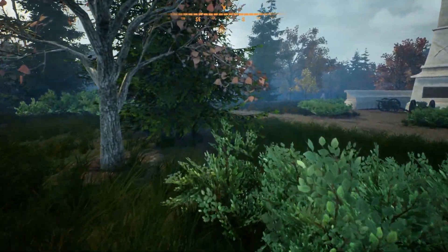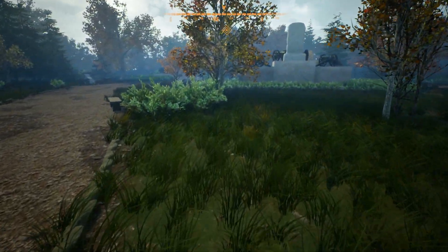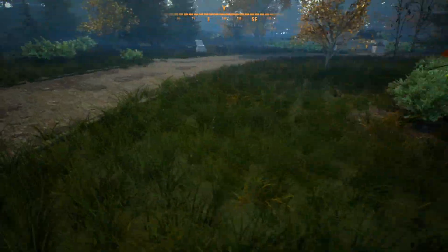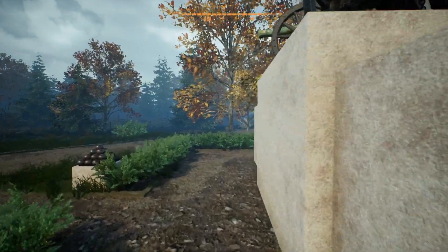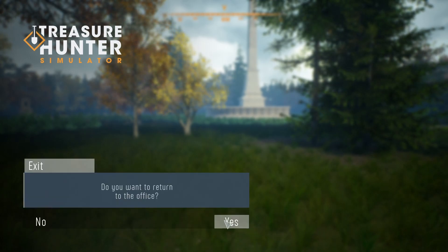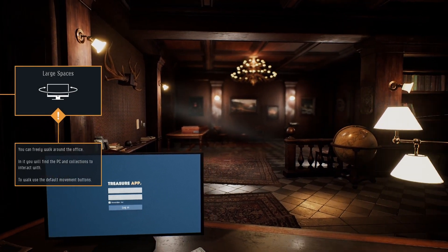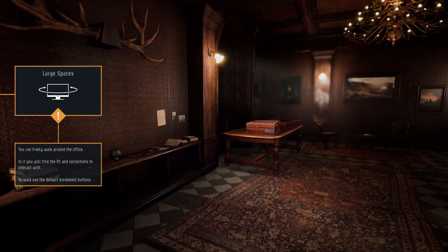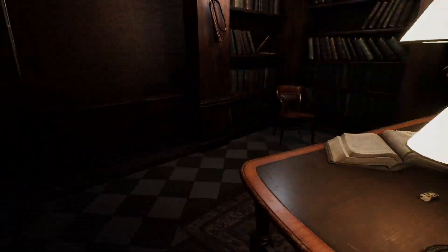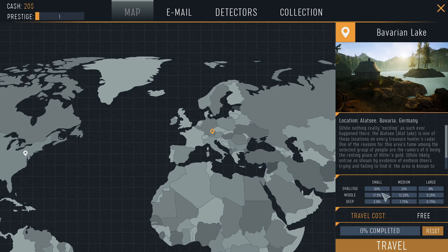I guess I'll go to whatever this thing is, because I don't want to open the map and I don't think there's anything else left. Okay, that doesn't show anything. I guess we'll go back to the office. What — I found six things? Find my first legendary. Larger spaces — you can freely walk around the office. In it you will find the PC and collections to interact with. Why is my sensitivity so much slower here? The map — 0% completed. Oh, that's great.